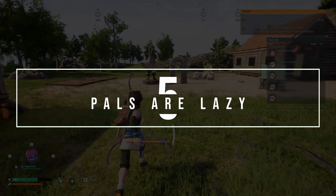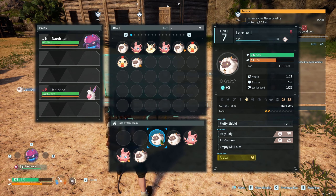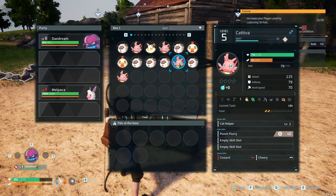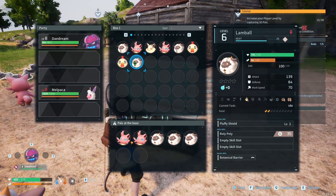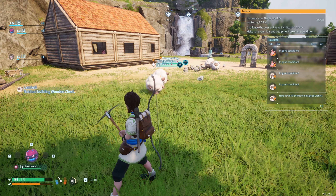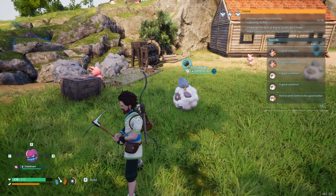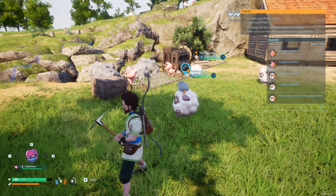Number 5: Pals are lazy. Many Pals are extremely useful at helping around your base with menial tasks. Some even have a great passive trait to make them work harder, faster, longer, and with a smile the entire time. However, ones without great passive traits — which is most of them — will try to do the least amount of work possible to get by. Lamball, for example, is great at moving materials from the source to the chests, but if you have multiple chests they will always choose the closest one. A great way to counteract this is to place a chest near each workstation and ensure that each empty slot in the chest is filled with at least one material item. As long as the storage has no empty extra slots, they will only put in items already found in the chest until each slot has a full stack.